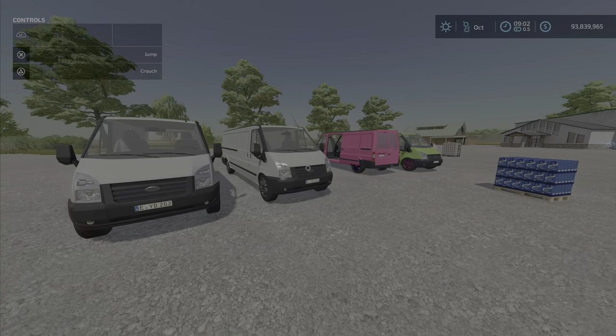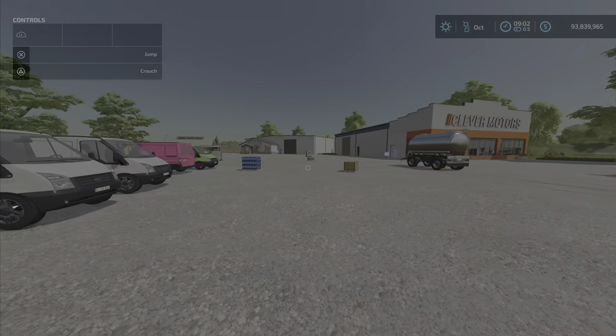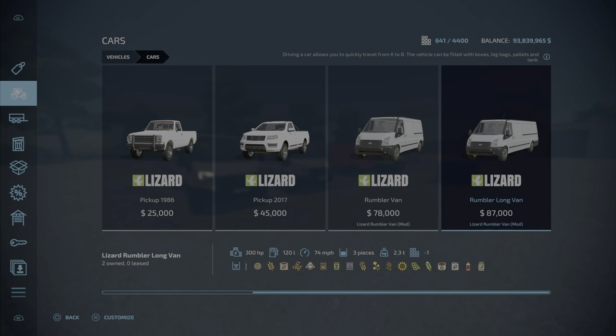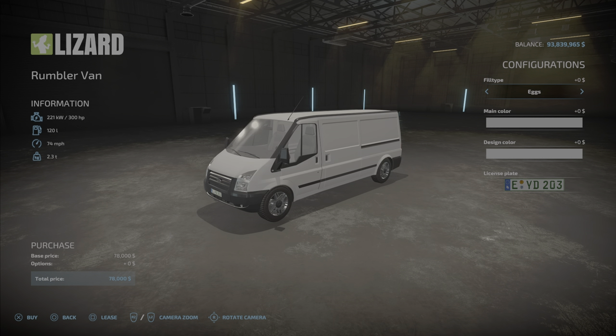There are quite a few options — there's two vans, a shorter van and a longer van, and some color options. Let's find it in Cars. We have the Rumbler Van, and it shows all the products it can carry. The Rumbler Van is the larger one at 87,000. They're both 300 horsepower, 75 miles per hour, and 120 liters of fuel.